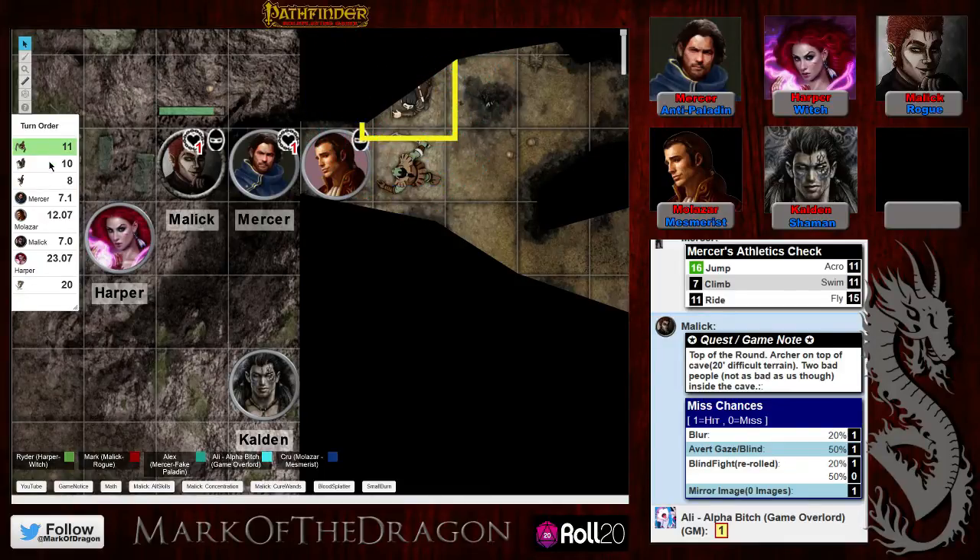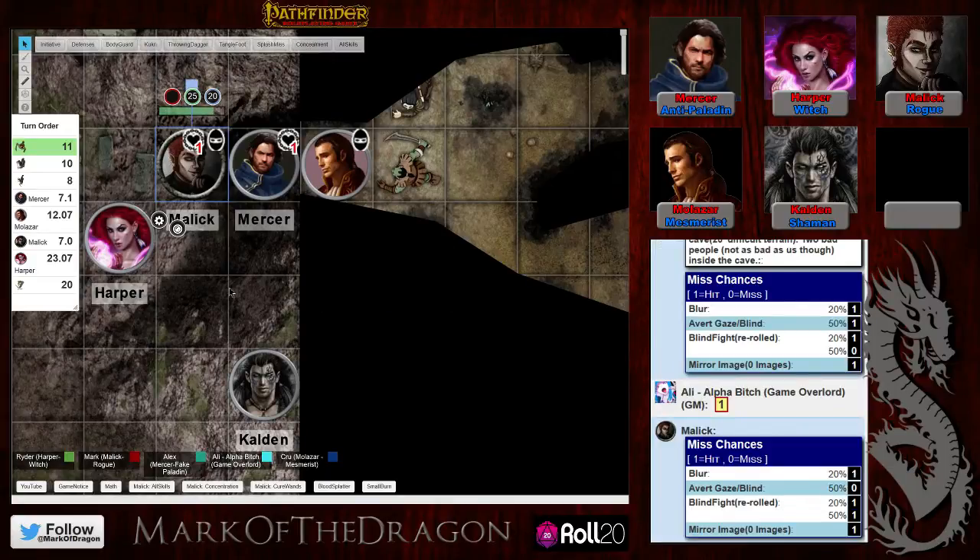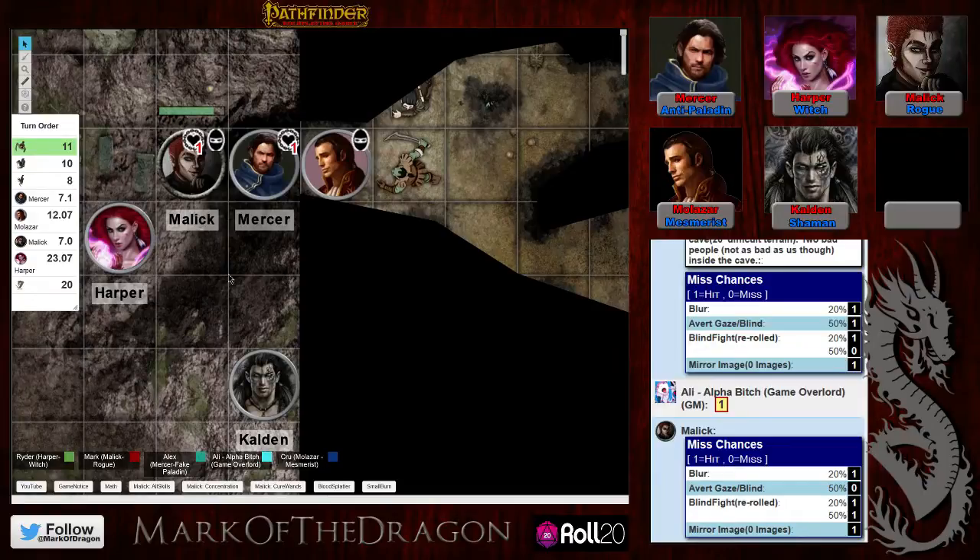A second enemy steps forward and also figures out something is blocking him, so he too timidly splashes at the area — a little more calculated, though not that calculated. He also misses. A third enemy does something off-screen as well.